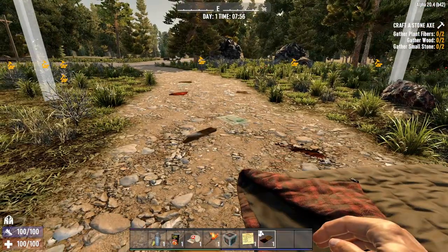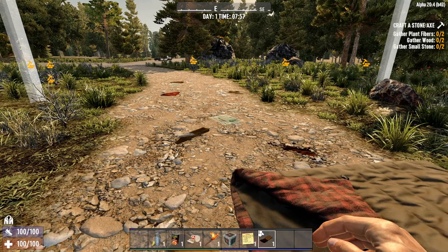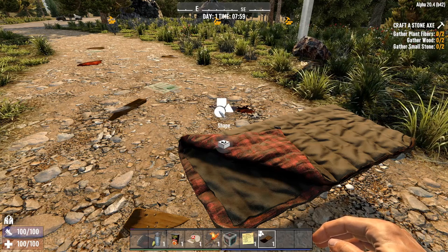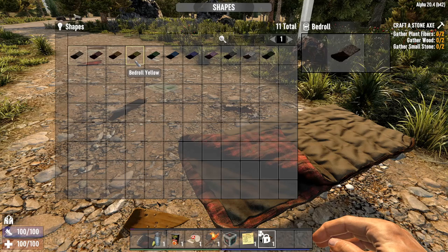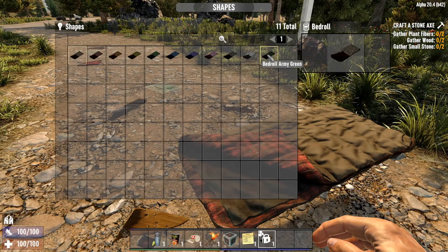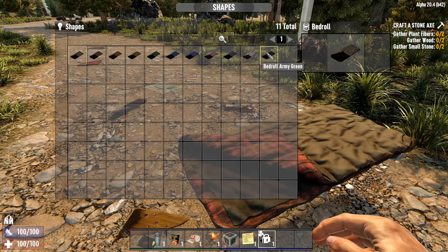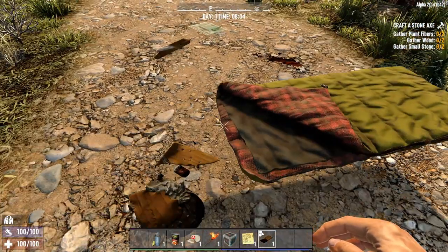Another cool thing, especially if you're playing on a multiplayer server, you don't want your bed to look like everyone else's. If you hold the R key, you will see there is a shape button. Click on the shape button, release R, and you can see that you can now choose a myriad of colors for your bedroll - red, orange, yellow, green, blue, purple, pink, gray, white, and army green. Let's check out yellow - there we go, our yellow bed.